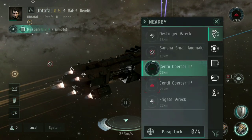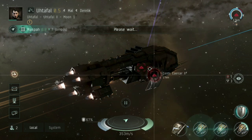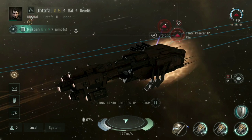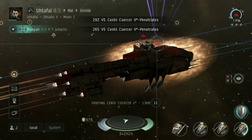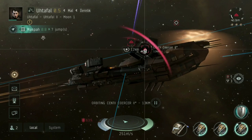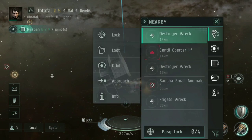Locking on to that Coercer, setting the orbit to about 8 kilometers, then opening fire with all three of my turrets. At distance you can see there go his shields. Looking at the top right, I'm hitting his armor for a little bit of damage. As I get closer I deal more and more — getting into that optimal range, and down goes his armor and structure. He's gone as well, as I close to optimal range.